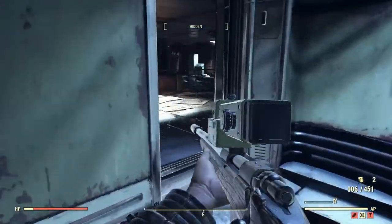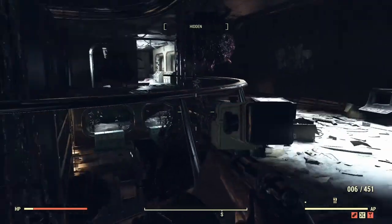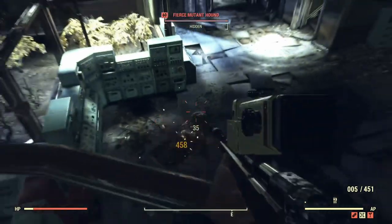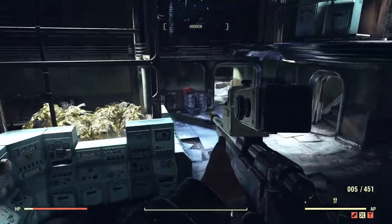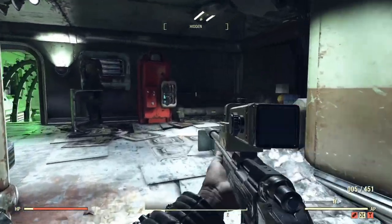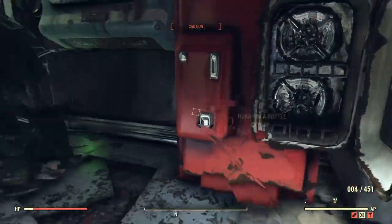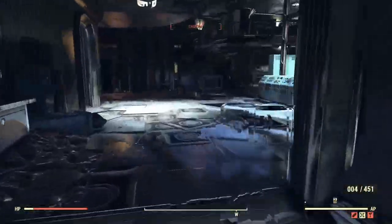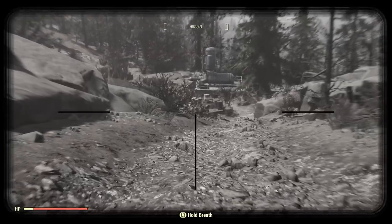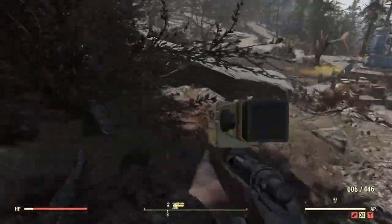I think we are clear that we can kill super mutants, and super mutants are tough. Now let's go and kill Swan with a hunting rifle. I put the recon scope on it because I think it's the best scope - look at that aim, that's a really nice and clear aim. I love it much more, that's just the scope. This one is a big boy, we're doing 277 damage.